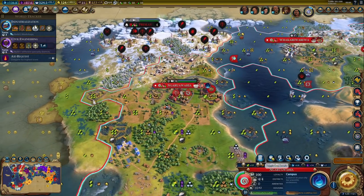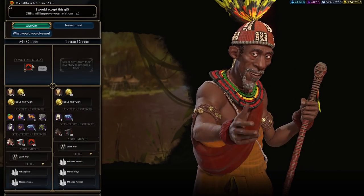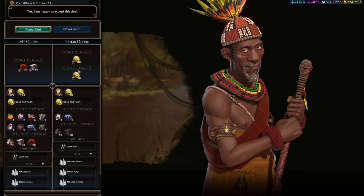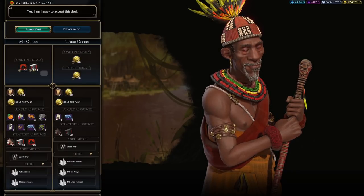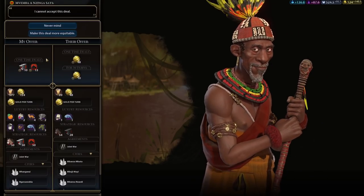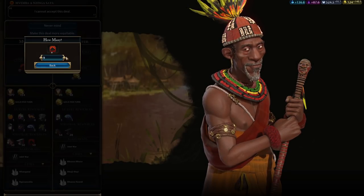Before I do that, I could get one more fishery if I sell something. Let's sell some niter because I'm capped anyway. And maybe Aron as well - he doesn't have a lot of gold, but let's get gold per turn anyway. One less - that's not acceptable? Interesting, it was acceptable just a moment ago. That's a little weird.